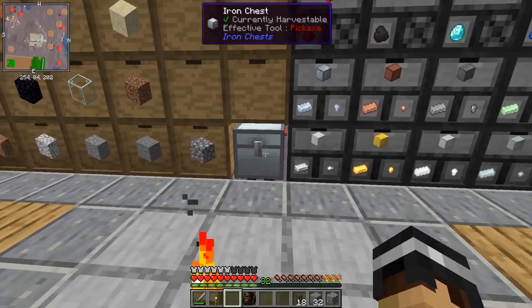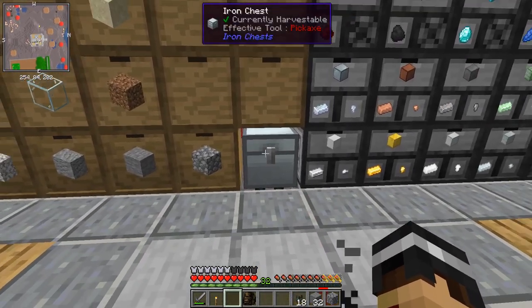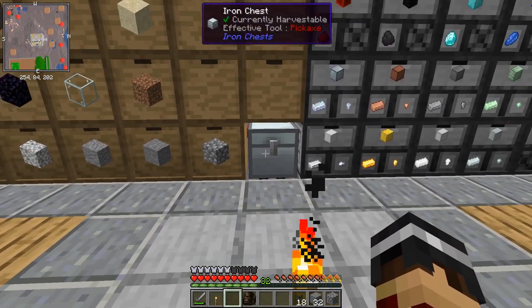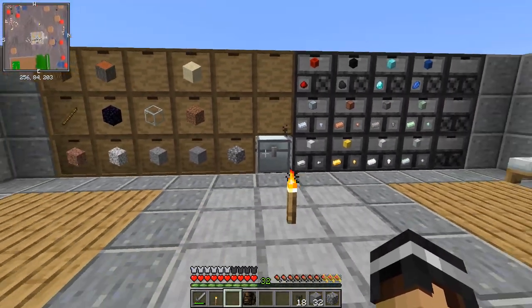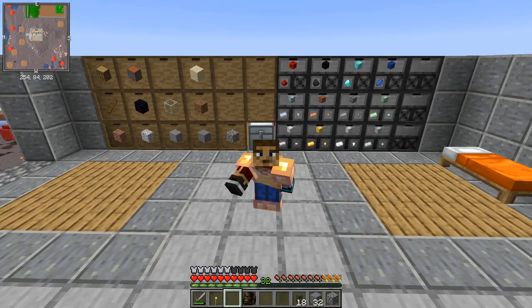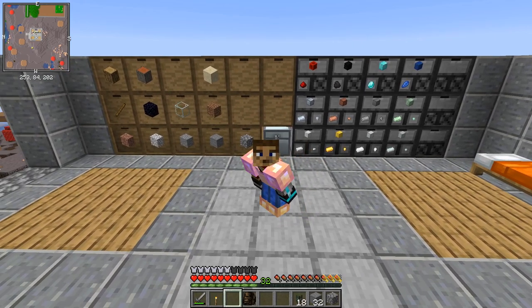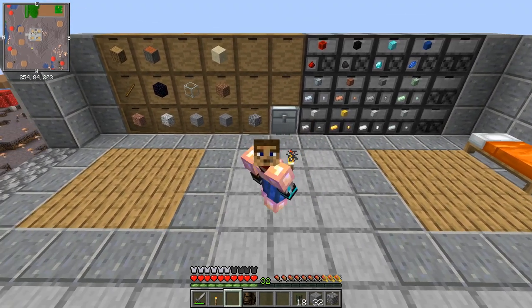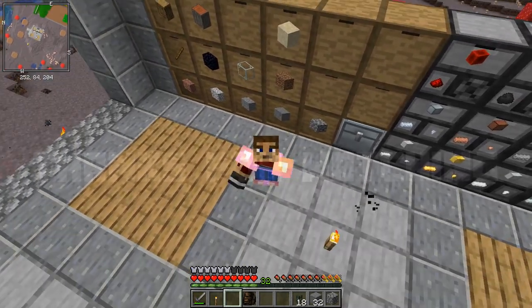That's all of the storage set up for now. The crucial next step is the drawer controller, which turns all of this manual sorting into something fully automated — absolutely brilliant. But we're going to have to wait until next time to do that because we've run out of time for this episode. If you enjoyed it please leave a like and subscribe if you want to see more — I'll see you next time, thanks for watching everyone, bye!